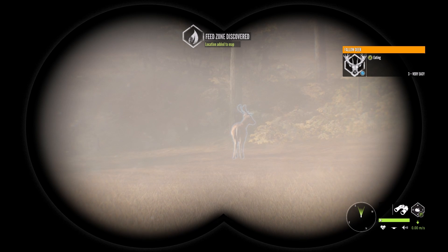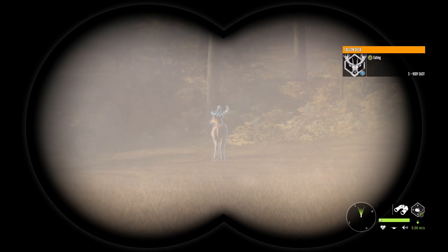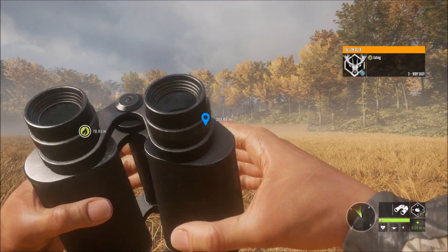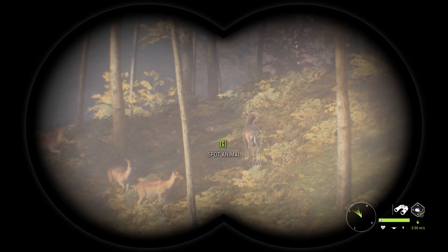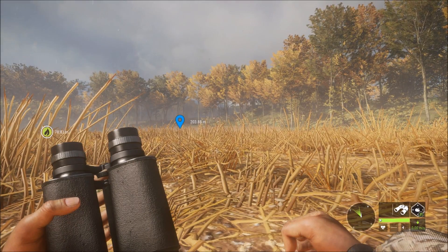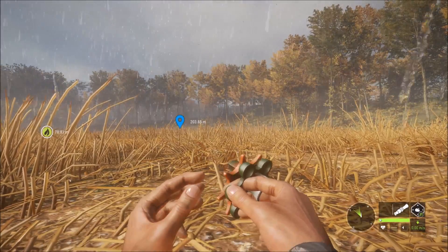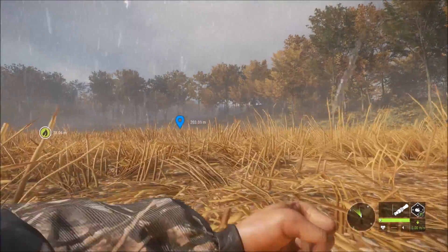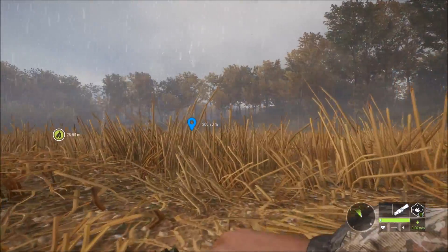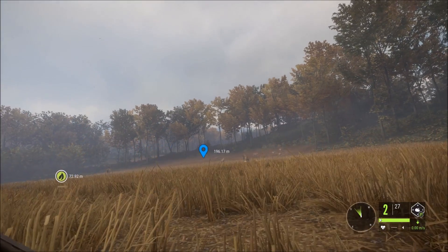Alright guys, so we got a young male fallow deer right here and he's not too far away. We got the wind blowing right at him but we're going to try. Look, there's a ton of them over here. So I think we're going to try and call in this whole herd of fallow deer. The question is how many can we get with buckshot? Maybe we could get a double if we're lucky. Let's see what happens.